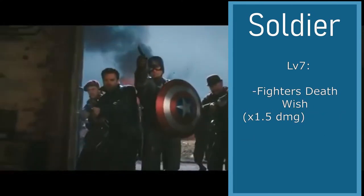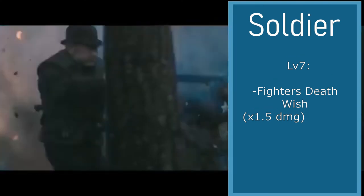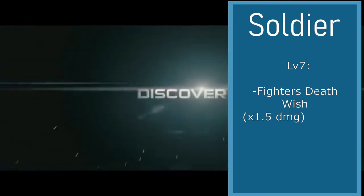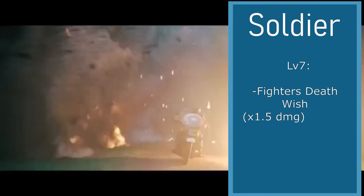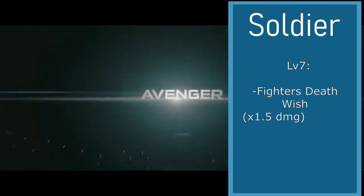At level 7, we're going to be choosing Fighter's Death Wish. Steve is pretty out there, so this is a constant 1.5 times multiplier to all of your damage. So if your damage is 20, you now have 30 damage constantly to your base damage. But you are prioritized by monsters, so they'll attack you first and try to get you down first.